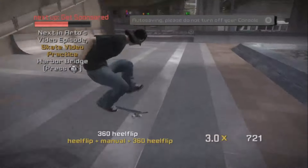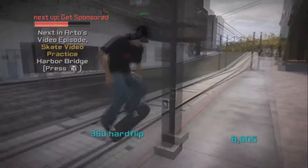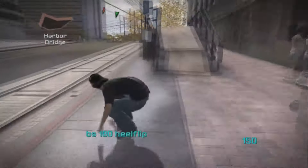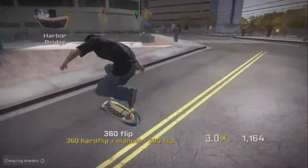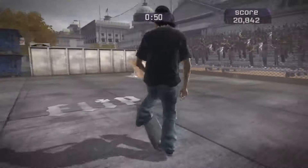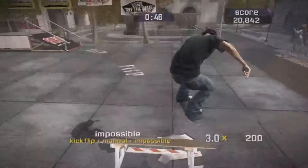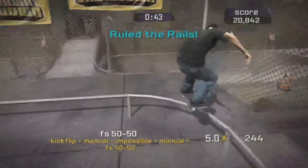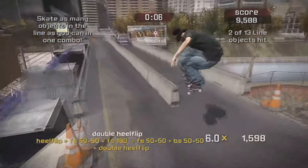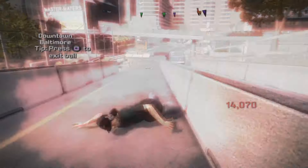Oh boy, here we go. The ninth game in the Tony Hawk series, Tony Hawk's Proving Ground, was released in 2007 to mixed reviews. The game used the same engine as Project 8 and tried to build on what they'd made in the previous game. Project 8 lacked a real story, and so Proving Ground went hell for leather and included nine — and more if you want to count them — as stories. I'm afraid to say that this game frustrated me beyond belief. I recently finished my first ever playthrough on the PlayStation 3, and here's my late review on Tony Hawk's Proving Ground.